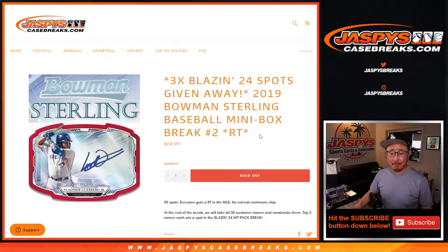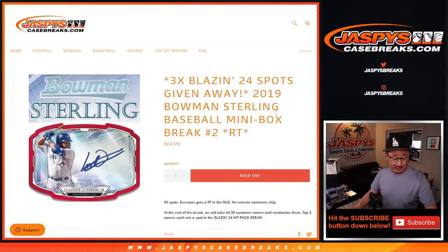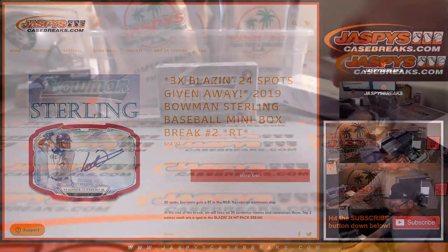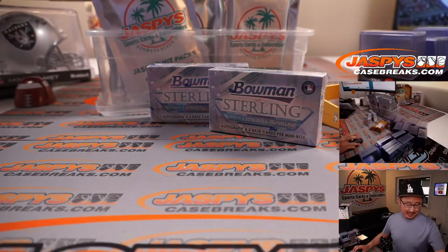This is the second to last one. We've got a few things going on here. First of all, there's going to be three different dice rolls. The first one is for the spots that were given away within this break. The second dice roll will be for the break itself, and the third dice roll will be for the spot giveaway. There will actually be a fourth dice roll to see which mini box we're going to use. We're going to use live dice for that.